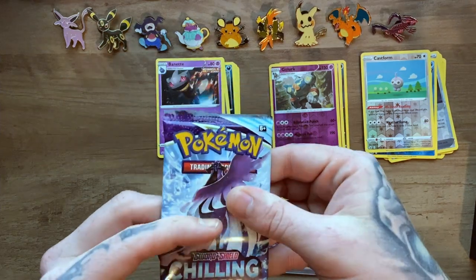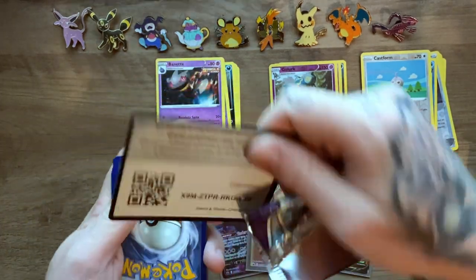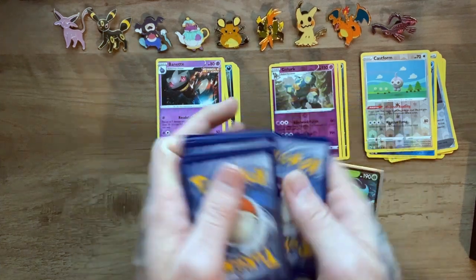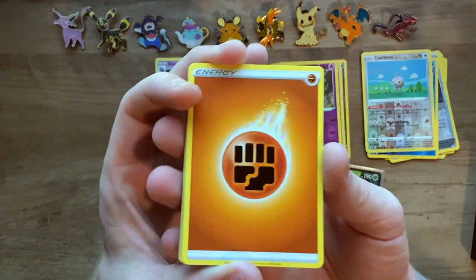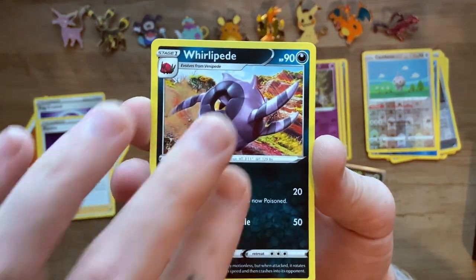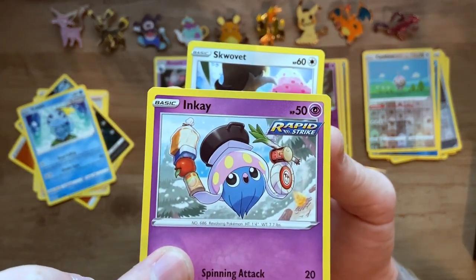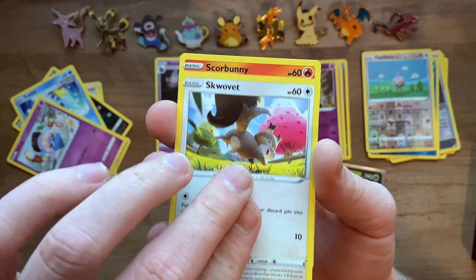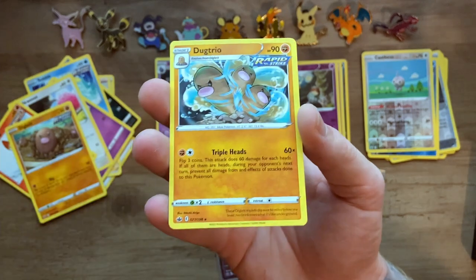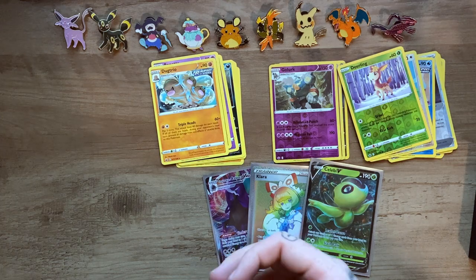Next one is Articuno pack art — let's get an Articuno. Smash that like button for me guys. Code card. Fist Bump Energy, Fog Crystal, Peonia, Whirlipede, Sol, Inky, Skwovet, Scorbunny, Diglett, reverse holo Deerling, and a Dogtrio is the non-holo rare. Man, it's brutal — so brutal.